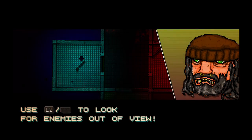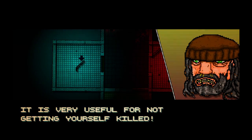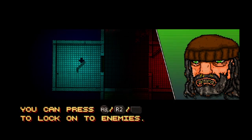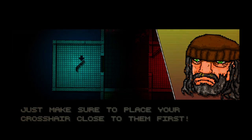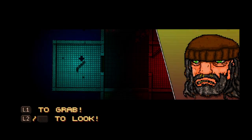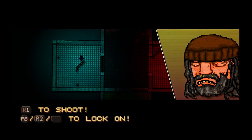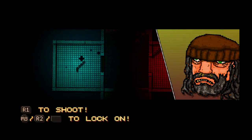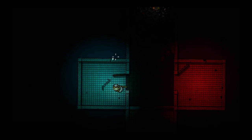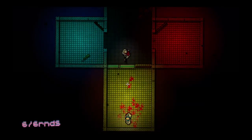Use the L2 or the touch pad to look for enemies out of view. It is very useful for not getting yourself killed. You can press R3, R2, or the touch pad to lock on to enemies. Just make sure you place your crosshair next to them first. L1 to grab, L2 or touch pad to look, R1 to shoot, R3, R2, or touch pad to lock on. Now go ahead and kill the guy in the yellow room. I haven't even used the lock on in a while, so let's not use it — it'll make things a little harder.